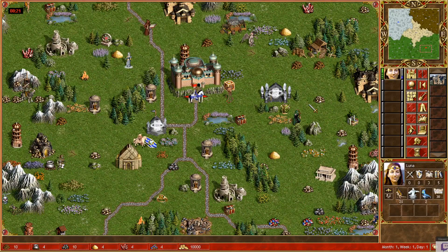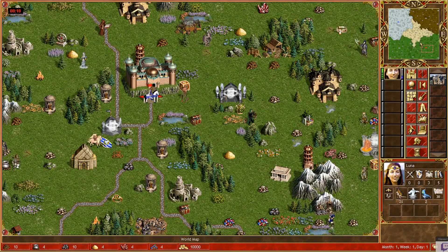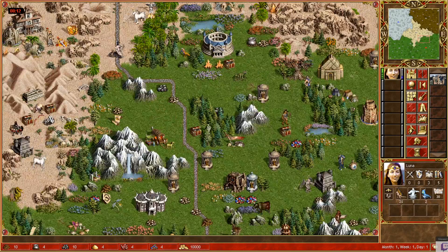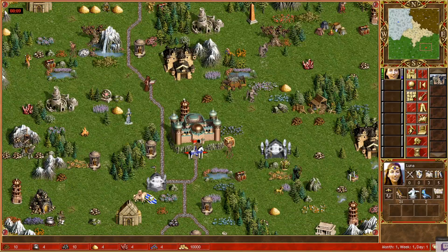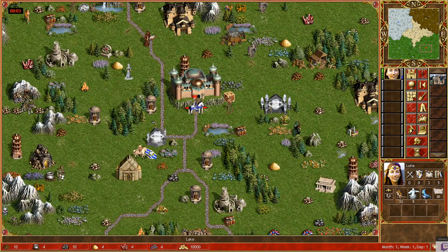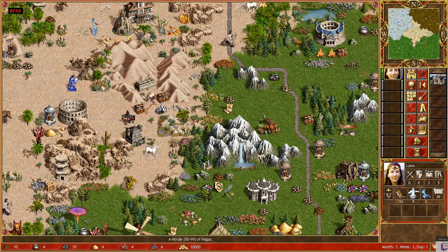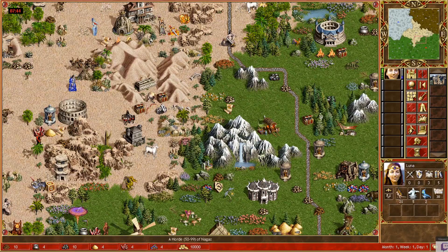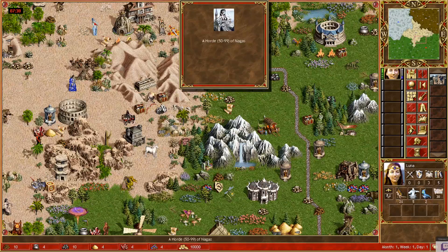The other thing you want to know and scout as early as possible is what kind of break you're facing. With Luna, everything revolves around her Firewall. You're going to want to do a lot of fights with her, replenish her mana as much as possible, and have her do the main break. If you have a break like Nagas, Unicorns, Black Knights, Champions, Cavaliers, or Pit Lords — anything like that — you can burn those quite easily. I think with a break like this I'd be able to break around day 115 or 116 with pretty much no army, just Pixies and Luna's Firewall.